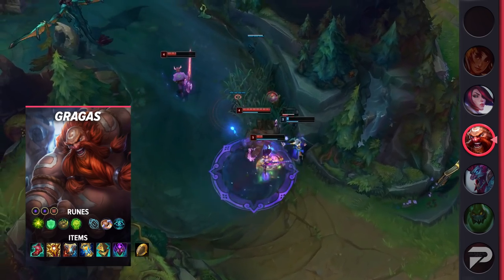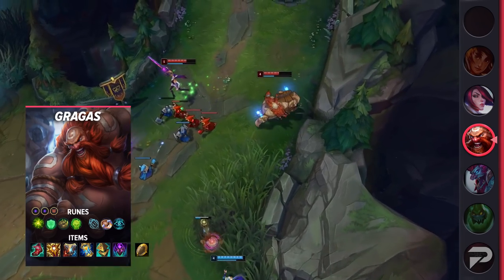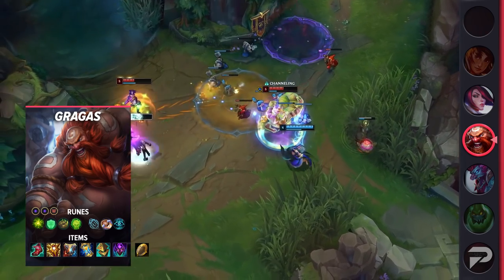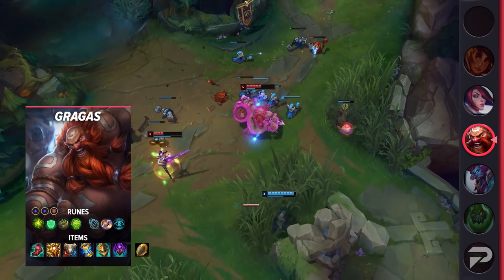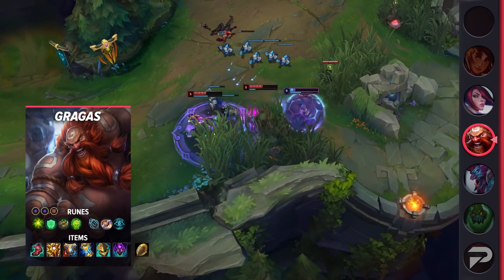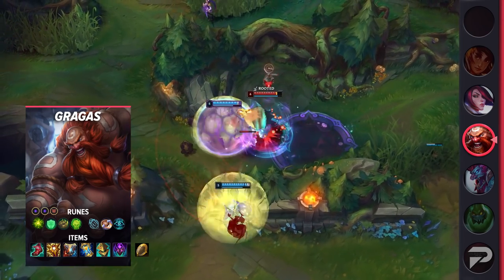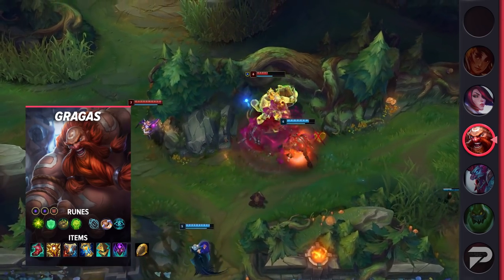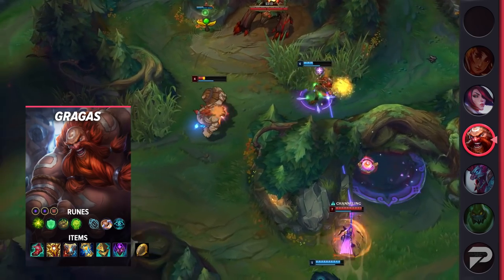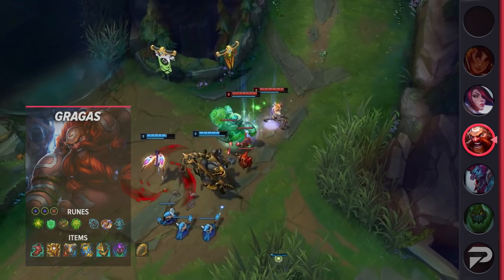Now let's take a look at Gragas' build. For runes, you'll be running Aftershock, Font of Life, Bone Plating, Unflinching, Biscuit Delivery, and Cosmic Insight, with the stat runes being Double Adaptive Force and Armor. For your items, start with Relic Shield, then build into Lucidity Boots and Locket of the Iron Solari. If the enemy is AD heavy or has a ton of CC, Steel Caps and Merc Treads are viable, but Gragas gets a lot of value out of Lucidity Boots. Next, you'll build into Zeke's Convergence, Zhonya's Hourglass, and Vigilant Wardstone if the game goes long enough. If you don't need the stasis from Zhonya's and want a more aggressive option, you can grab an Abyssal Mask to give your teammates even more damage.